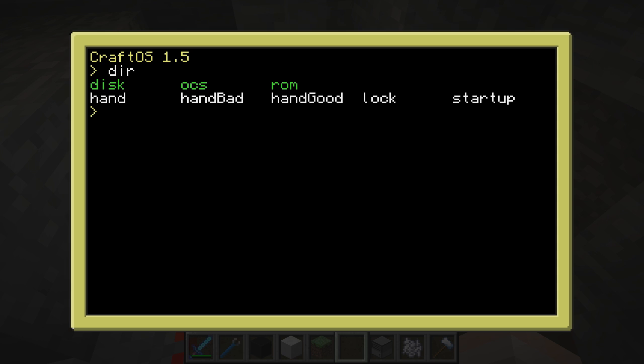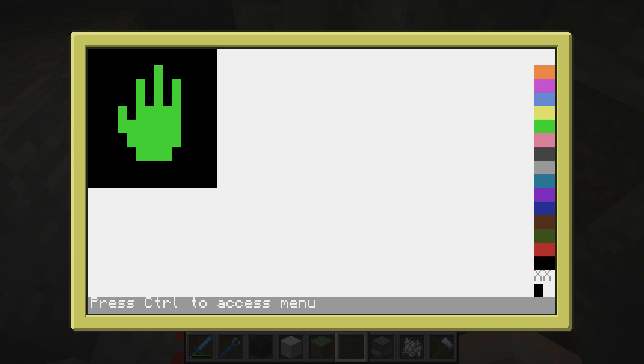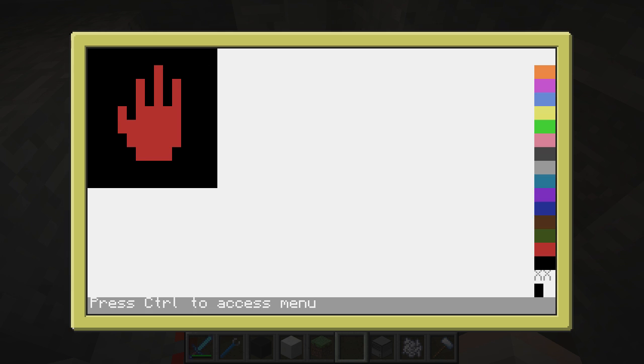What I'll do first is show you the different hands. So if I say paint hand — there you can see, that's what you saw on the screen before. Paint hand good, which is green obviously, and paint hand bad, and that's red if they're someone we don't want to let in.